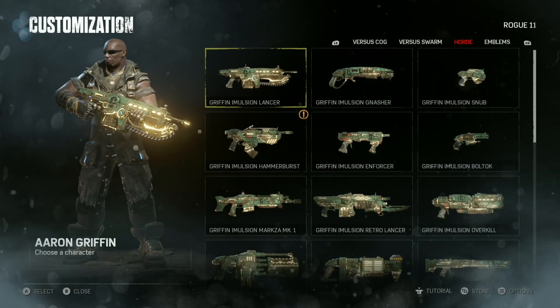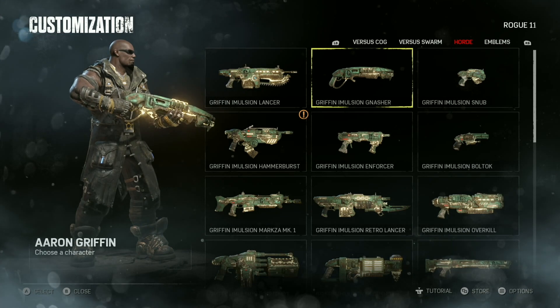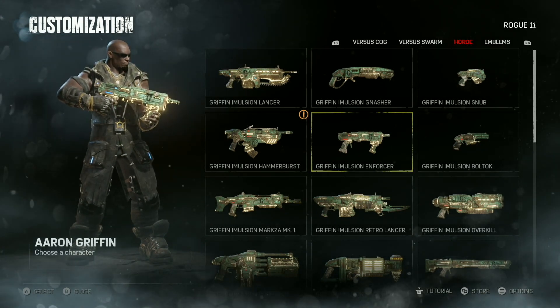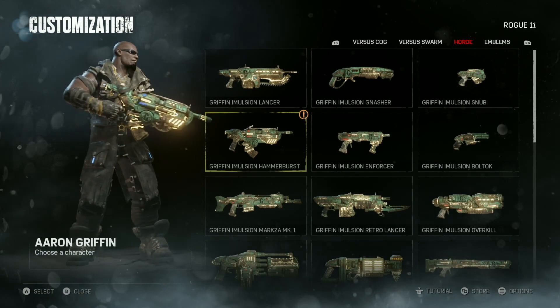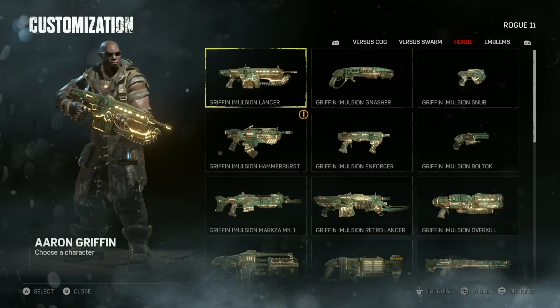These here are the Emulsion ones — they have some green on them with some gold emulsion pouring out of the seams of the weapons. It looks pretty cool. Griffin is of course rocking them, putting in some work horde style. Don't forget to like and subscribe, leave me in the comments what your favorite skins are so far. I'll see you on the next one.